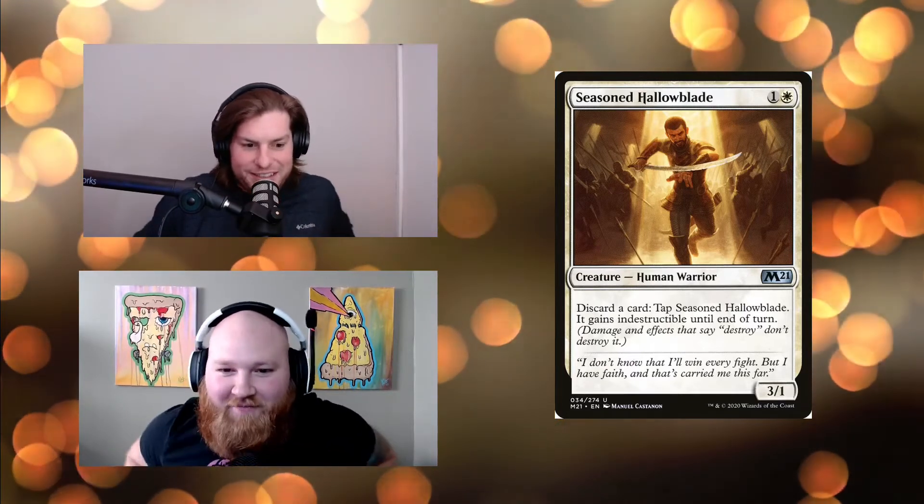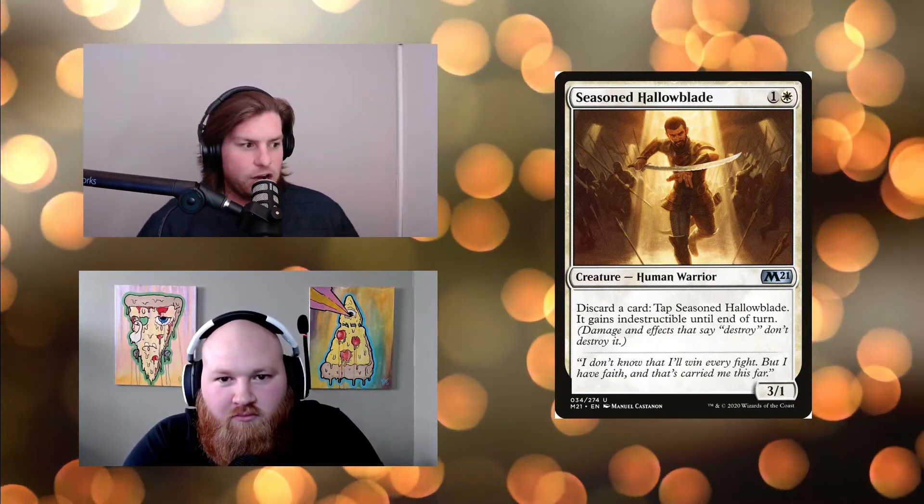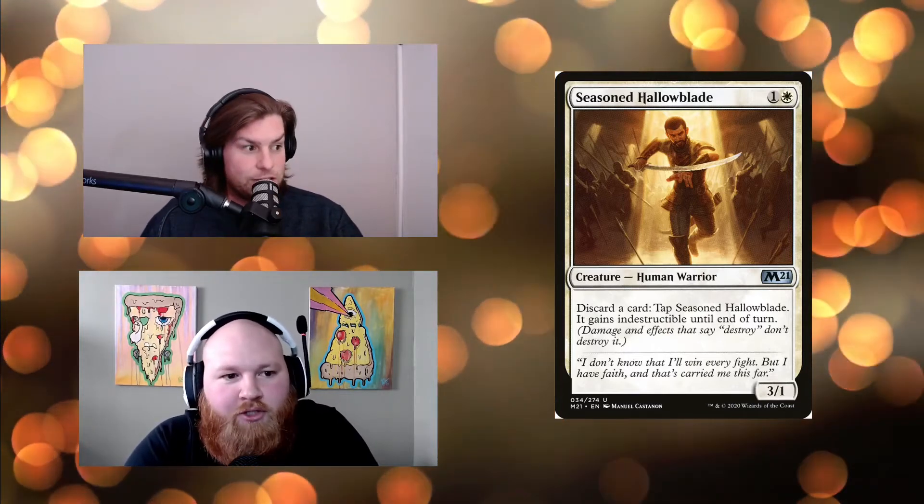We focused on this card because I initially liked it as a nice big body with a low mana curve. The text says: discard a card, tap Seasoned Hollow Blade — it gains indestructible until end of turn. About a month ago on Arena there were so many destruction spells floating around in red and black, and I was getting sick of seeing my creatures die. So I said screw it, let's go with Seasoned Hollow Blade.